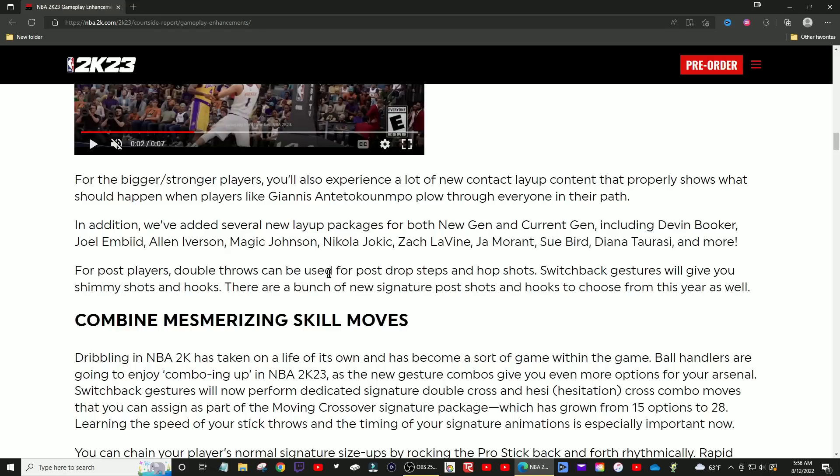For post players, double throws can be used for post drop steps and hop shots — but we're really here to talk about slashing, finishing, layups, acrobatic stuff, euros, spins, hops, and the badges. That wraps up the main content of what 2K has shared about finishing mechanics and the slasher experience.